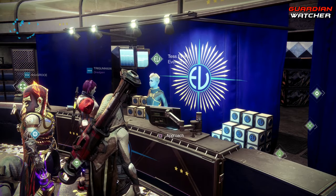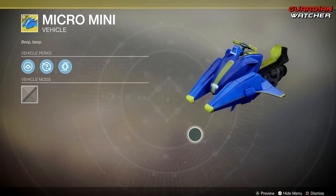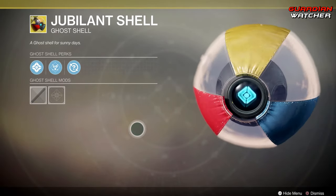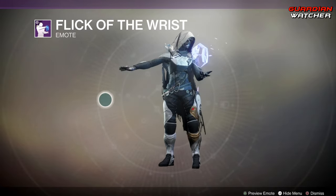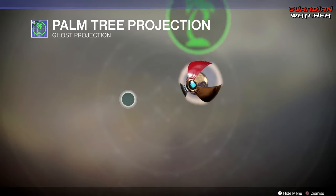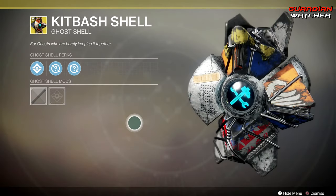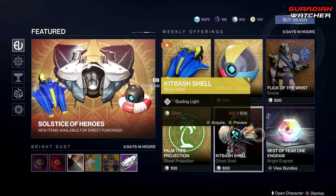Let's find out what Tess Everett has for us at the Eververse this week. Starting with the Weekly Offerings, we have the Micro Mini Speeder — looks pretty cute, really small. Then we have the Jubilant Shell, which I currently have on my Ghost with a little bit of cheese above him. Then we have the Flick-O-The-Wrist Emote. Then we have the Palm Tree Projection. Then we have the Kitbash Shell, which looks pretty awesome — it's like a whole bunch of different Ghost Shells mashed together. And then we have the Best of Year 1 Engrams.